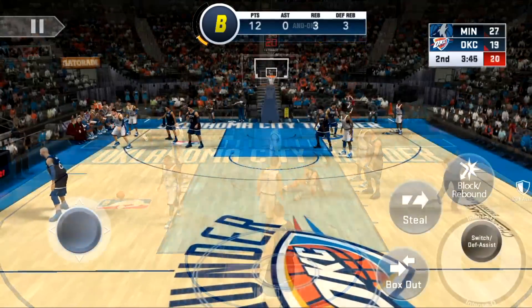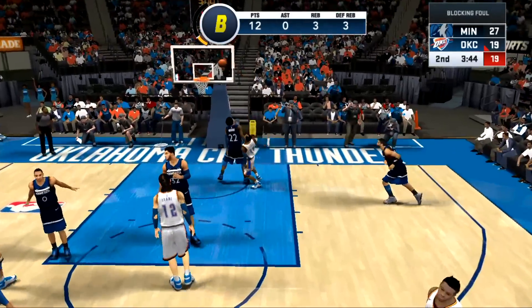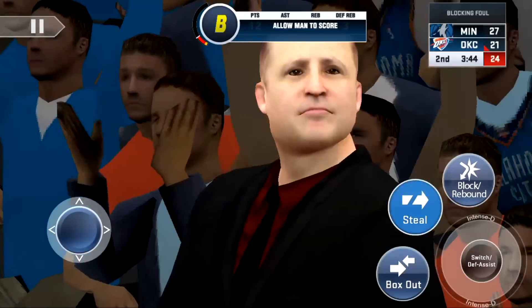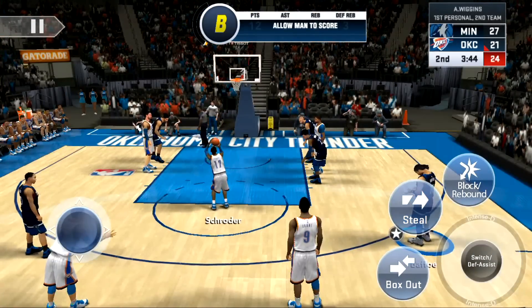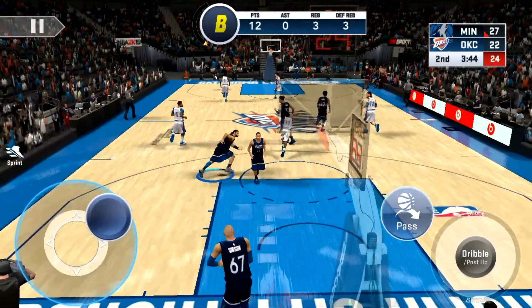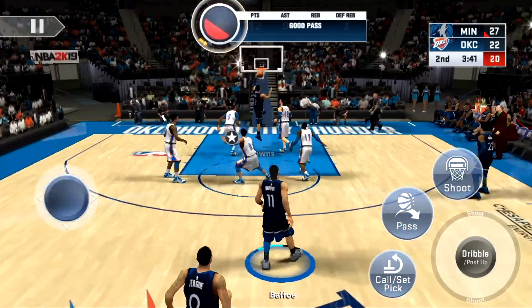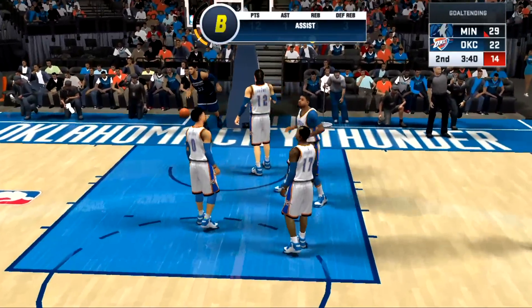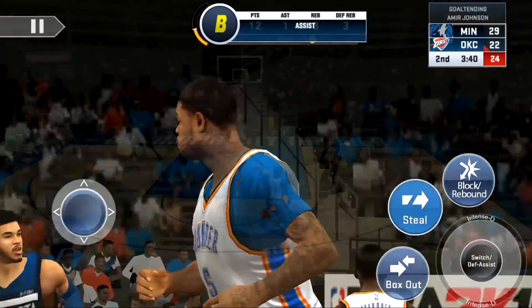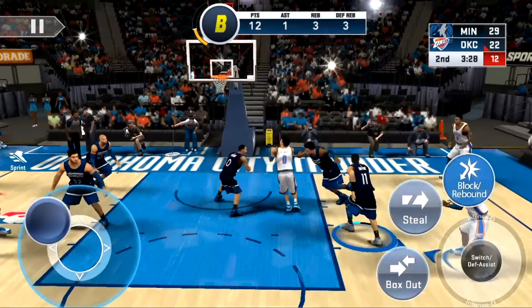We just need one stop and a bucket — they won't be up by double digits. I see that pass — come on, I should have got it. What? How do you get the and-one? Oh my goodness, that looked like a travel but of course they give it to him. This game keeps trolling your boy. That should have been a steal though. But look at Towns, he sneaks inside — we'll get the assist.